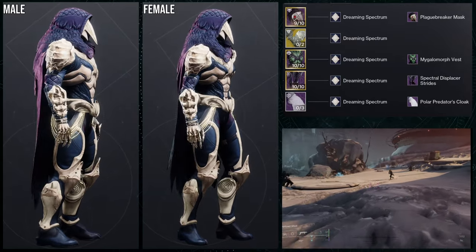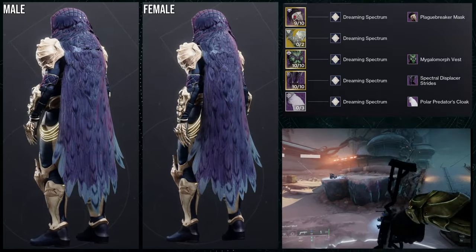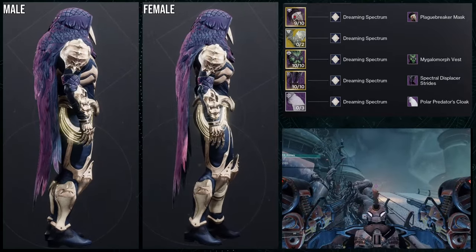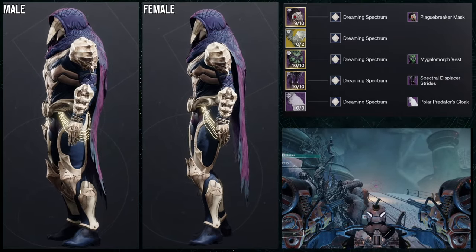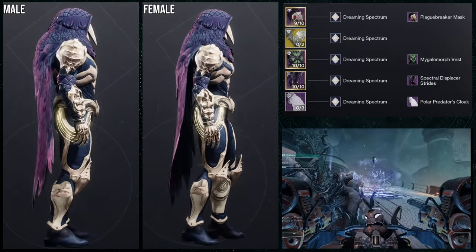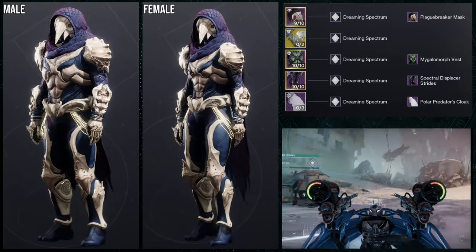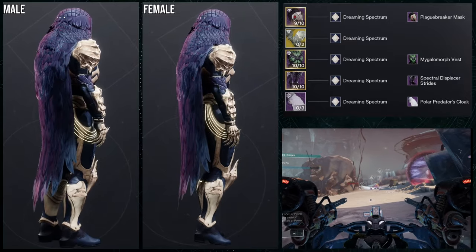So to start off, we're going to be using the helmet — the Plague Breaker Mask — and then the exotic Seal Ahamkara Grasp. This one is interesting because I ended up going for a bony, almost natural-looking monster type of thing. So the helmet is obviously like a bird helmet, and I wanted to see if I could make something that kind of gave off that same vibe. Specifically the Seal Ahamkara Grasp because the fingers have that pointy quality.